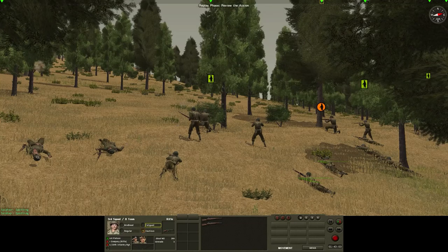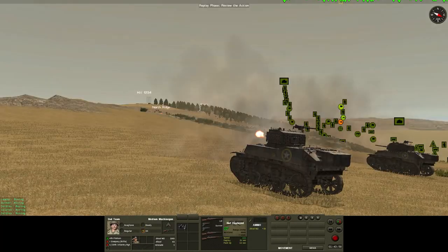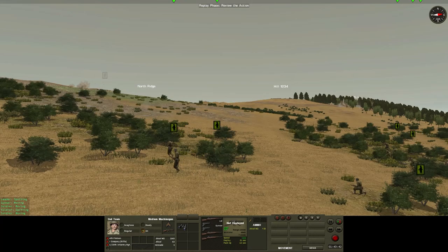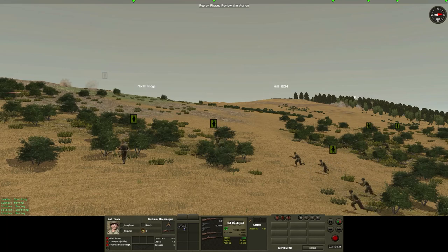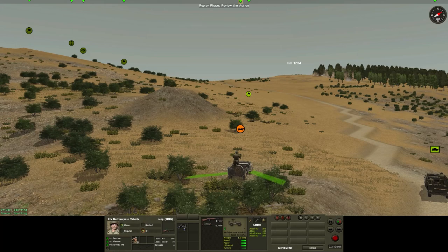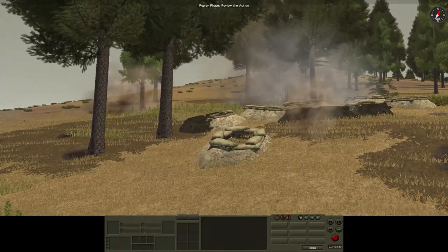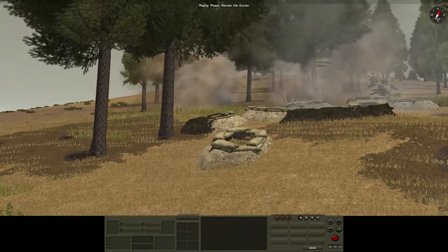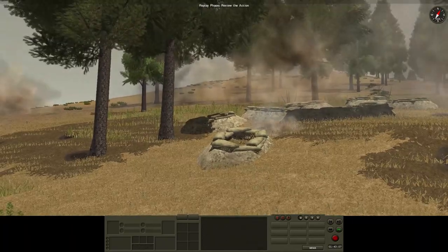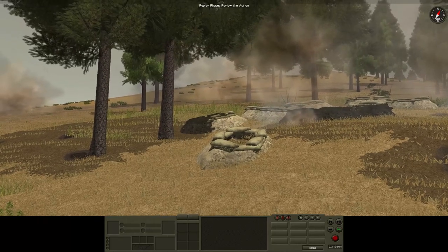A previously undetected machine gun position opens up causing two casualties, but the Stuart's appearance should swing the balance. On the north ridge, the Stuarts are suppressing the Germans dug in there, and under their covering fire, 3rd platoon begins to advance to seize the north ridge. But all is not roses — I had assumed the 105mm bombardment would have suppressed the German anti-tank guns. I was wrong. A well-placed shot from a 50mm gun takes out one of the American reconnaissance jeeps. Despite 105mm, 37mm, .50 cal, and .30 cal fire, the German anti-tank gun has survived. At least now its position is known.